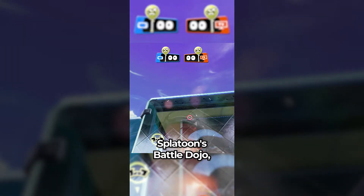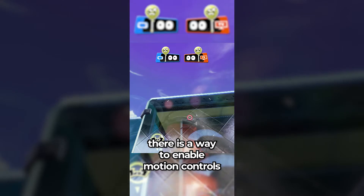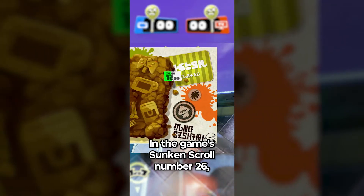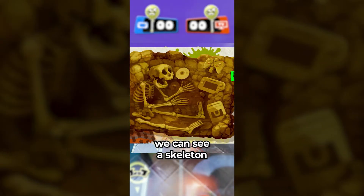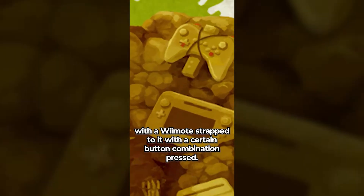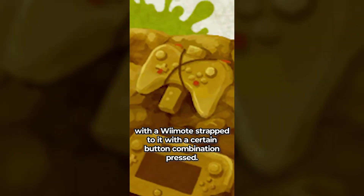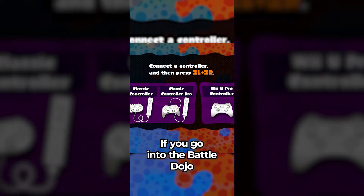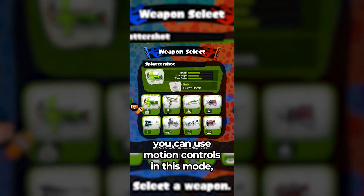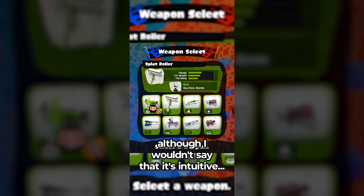Did you know that in Splatoon's Battle Dojo, there is a way to enable motion controls for the player not playing on the gamepad? In the game's sunken scroll number 26, we can see a skeleton — that's us — with a Wii U along with a Pro Controller with a Wiimote strapped to it with a certain button combination pressed. If you go into the Battle Dojo and connect the Pro Controller with this combination, you can use motion controls in this mode, although it's not very intuitive.